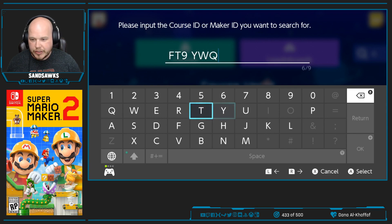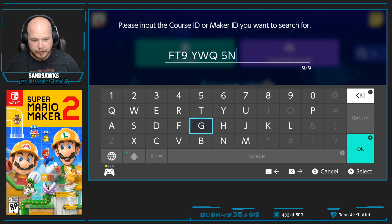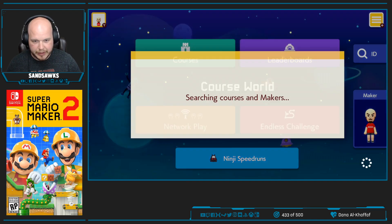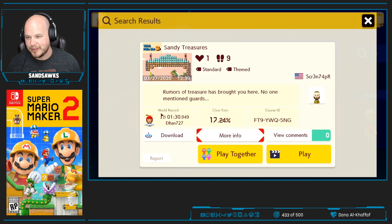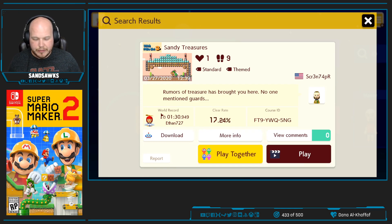For any of y'all that check out this video, if you got Nintendo Switch and you got Super Mario Maker 2, feel free to check out these courses. Play them, record them, tag yourself, let us know about it. So, Sandy Treasures — feels like it's built just for me. Look at that, I see a Bowser in there with a bunch of coins, some ice. Clear rate 17.24%, so not too high. I'm pretty sure it's 5 attempts out of 29 attempts, not 5 people out of 29. It looks like it might be a little bit difficult. Let's try it.